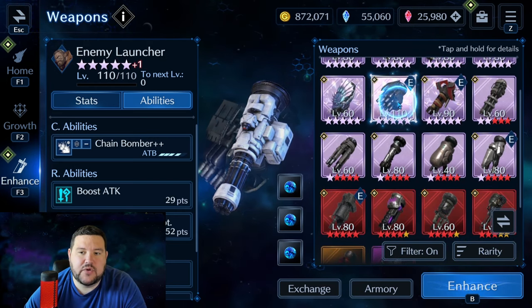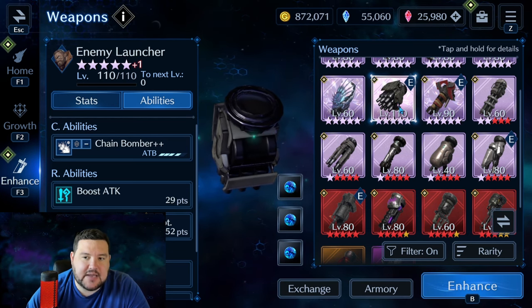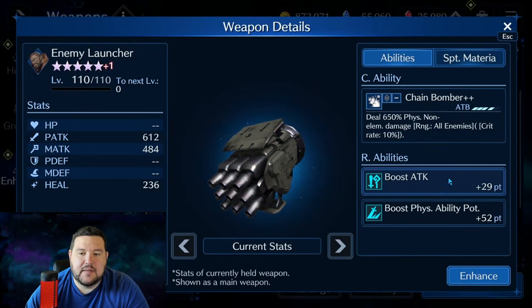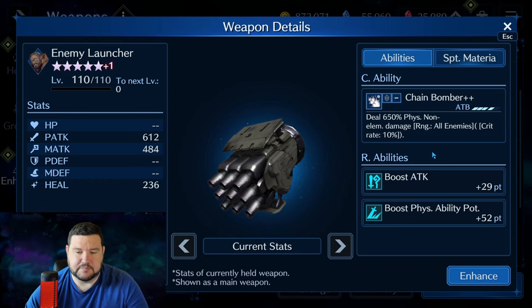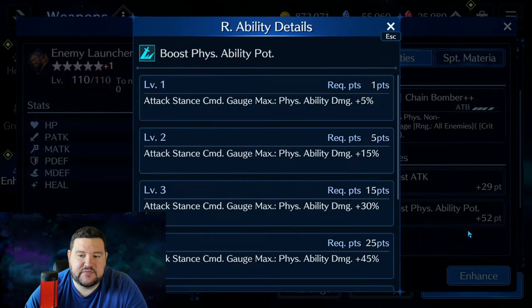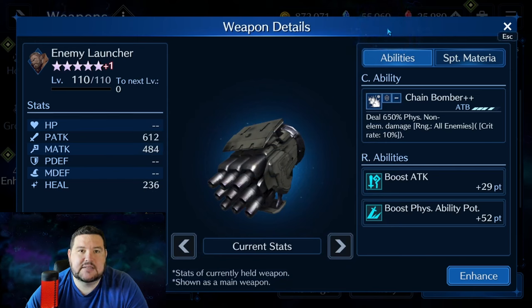Coming down to non-free weapons: Enemy Launcher. One of the best weapons I think he has — not as an active weapon, but as a sub-weapon. Boost attack is obviously kind of low, but there are times when you've already got physical attack maxed out and you're trying to hit the physical ability potency, or you just need physical ability potency on an elemental build. This is really big because 52 points is just enough to have 26 as a sub-weapon. Put this on somebody as a sub-weapon and they're already at level 4 physical ability potency, which is 45% more damage when your command stance is maxed. That is a lot.